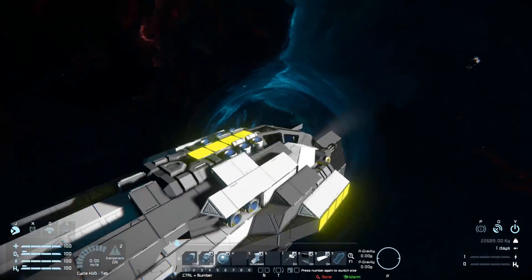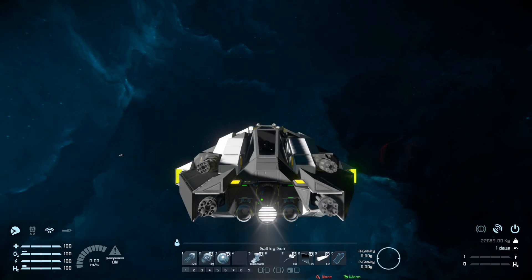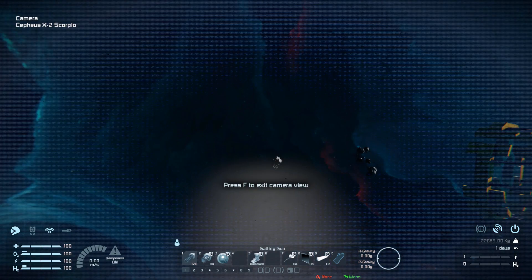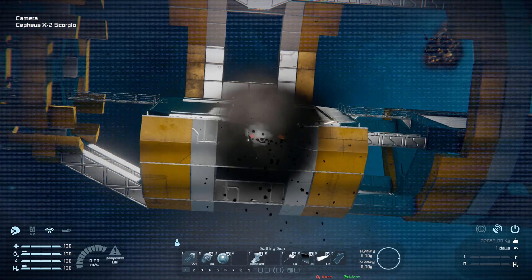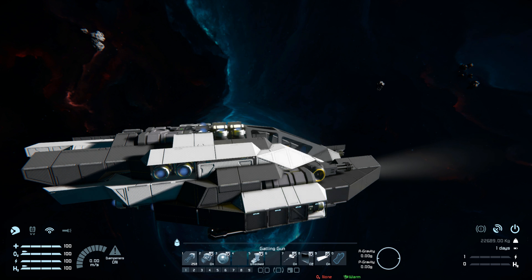Getting into the cockpit, we've got a couple of toolbar options. Number one fires the Gatling guns. Number two turns off all ion thrusters around the ship to save power while recharging. Number three switches to the camera at the dead front so we can aim the Gatling guns precisely. Number five locks or unlocks the landing gear — since we have a connector we want to avoid pressing P, so that's a very useful button.